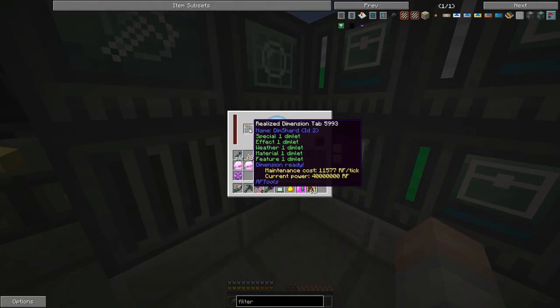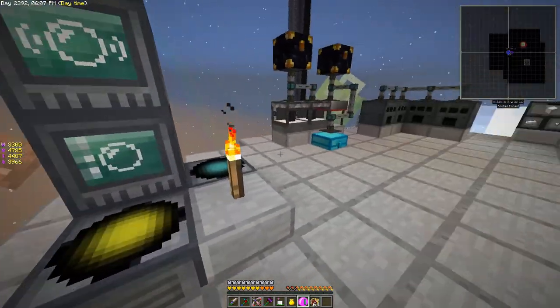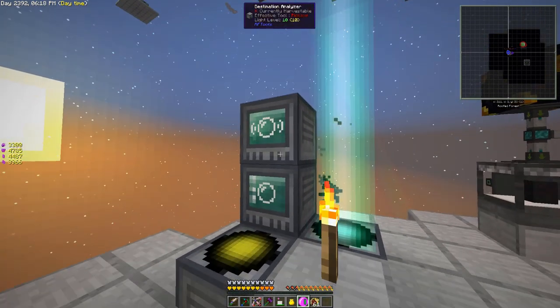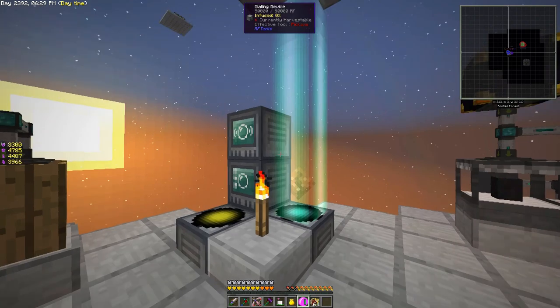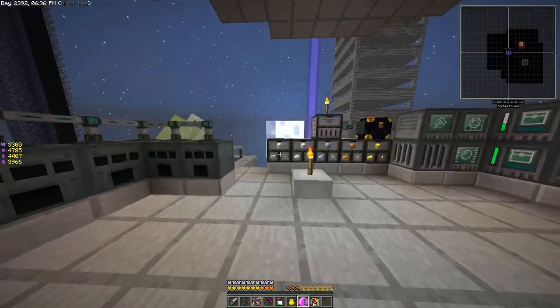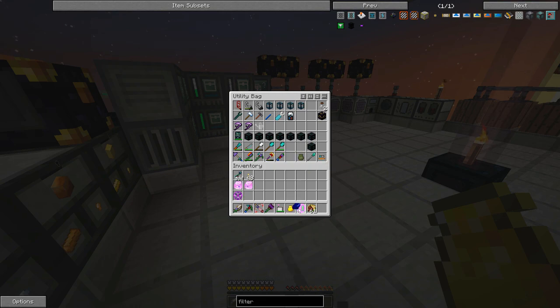We need to make sure this thing has plenty of RF — we are doing quite well. We've got the phase field generator just in case. We're going to say home dim shard, dial. I do have a destination analyzer on here — that's going to tell us we've got plenty of power. It'll be red if there's not enough power and the dimension is dangerous to go into. If you go into an unpowered dimension you will lose your life, so we definitely don't want that.